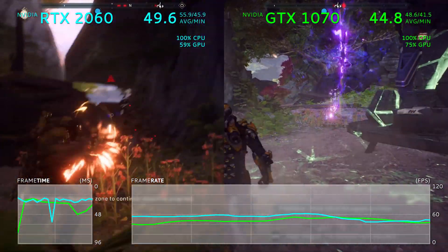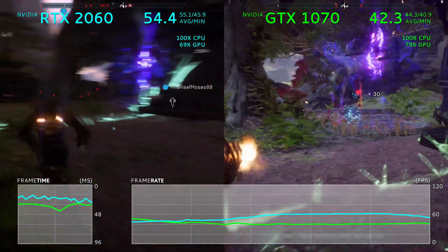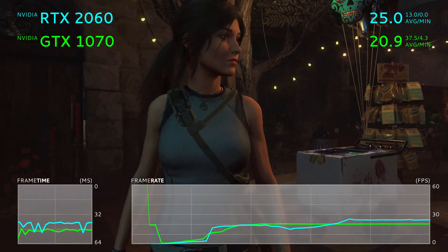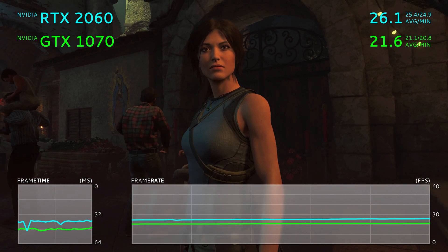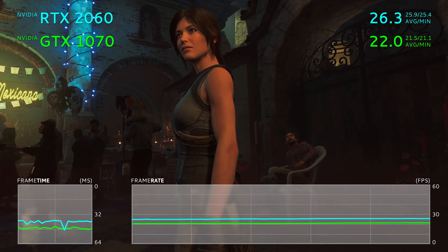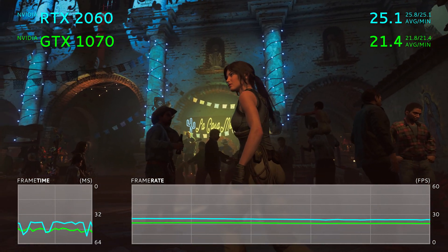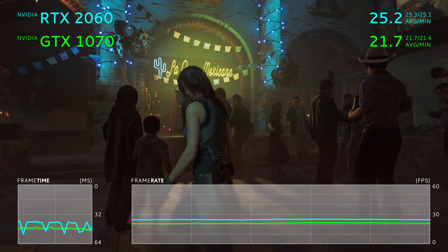It's an impressive showing, but time will tell whether a 6GB framebuffer is enough for the RTX 2060 to stay ahead. So what about 4K performance? Here's where we start to see the card really being pushed to its limits, and the results are rather interesting. Jumping over to Shadow of the Tomb Raider, we can see that the difference in rasterized rendering performance is a small yet significant one.